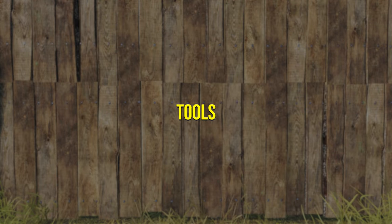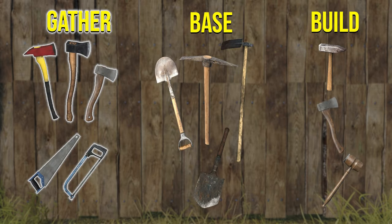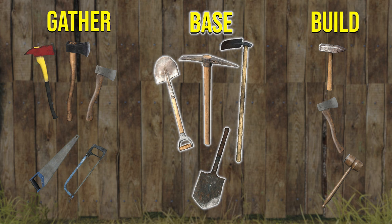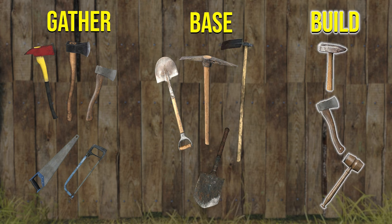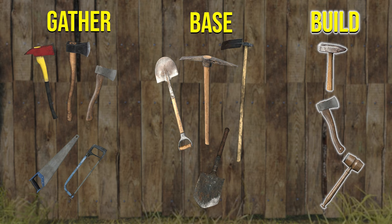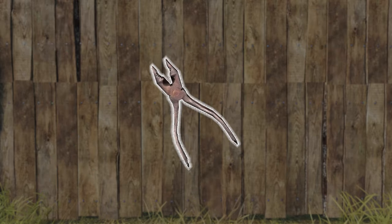Here are all the tools you'll need for construction of either a fence or a watchtower. To gather logs you'll need either a fire axe, splitting axe or a hatchet. To gather planks, either a hacksaw or a handsaw. To build the base of your fence or watchtower you'll need either a shovel, pickaxe, a farming hoe or a field shovel. Then to build your fence or watchtower you can use either a hammer, hatchet or a meat tenderiser. And if you want to build a gate you'll also need a pair of pliers.